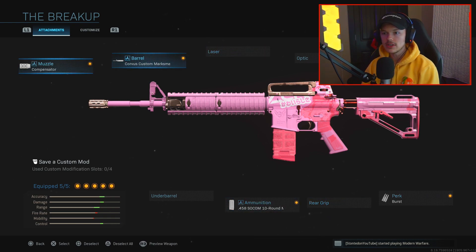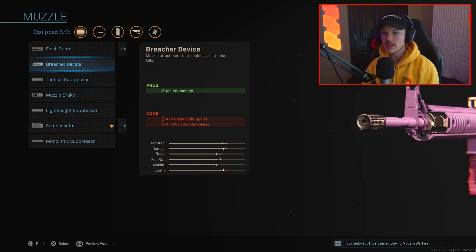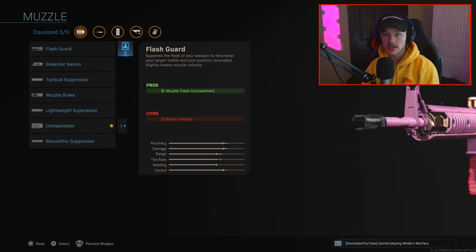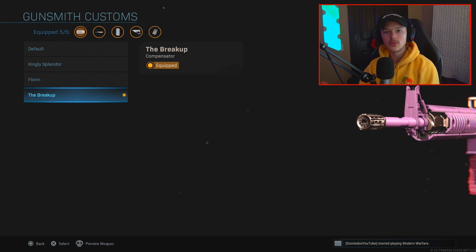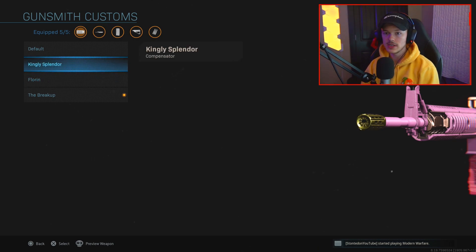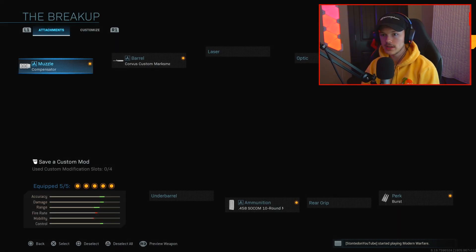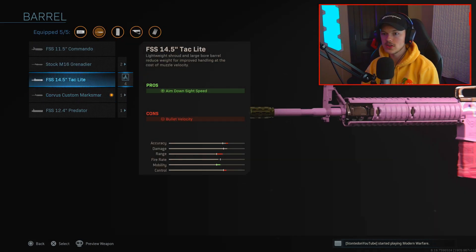You're able to see there's this little logo by the muzzle and barrel that shows I have different versions of stuff I can get. I have the compensator and this little new thing here that basically shows my blueprints — I have three different new blueprint options for the compensator and also one for the flash guard which I can change. Let's go ahead and change this real quick. You can see I have the Breakup one, which is the muzzle on the very end. If I change it to the Florin, it changes gold, and the Kingly Splendor one also changes gold. So we'll put that on the Kingly Splendor and now as you can see it's changed entirely.